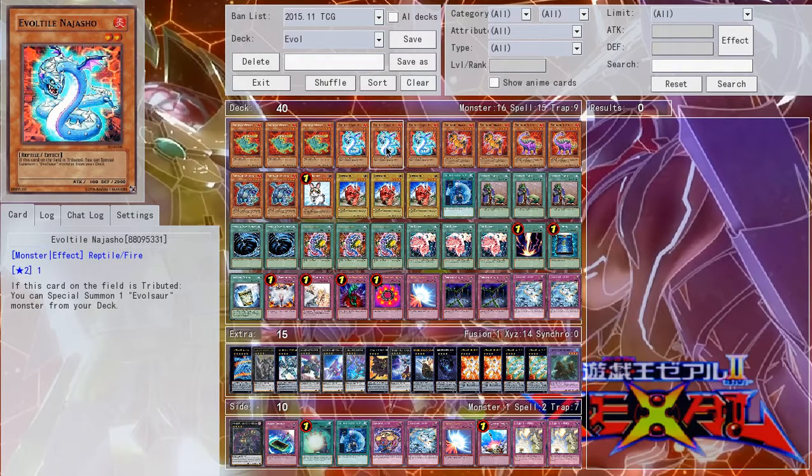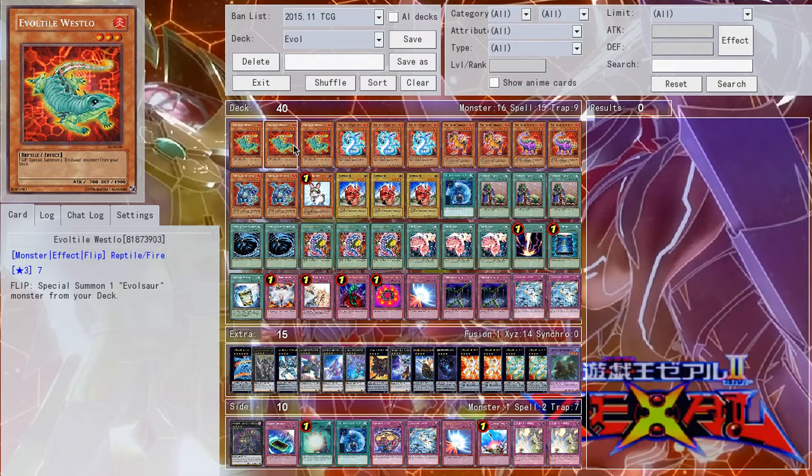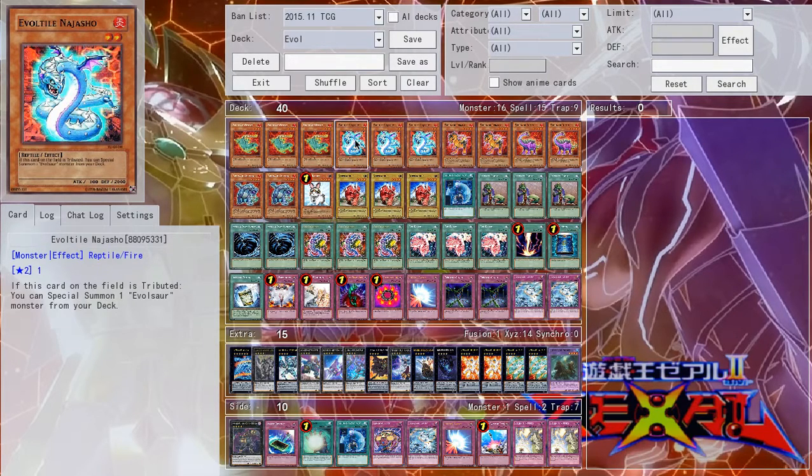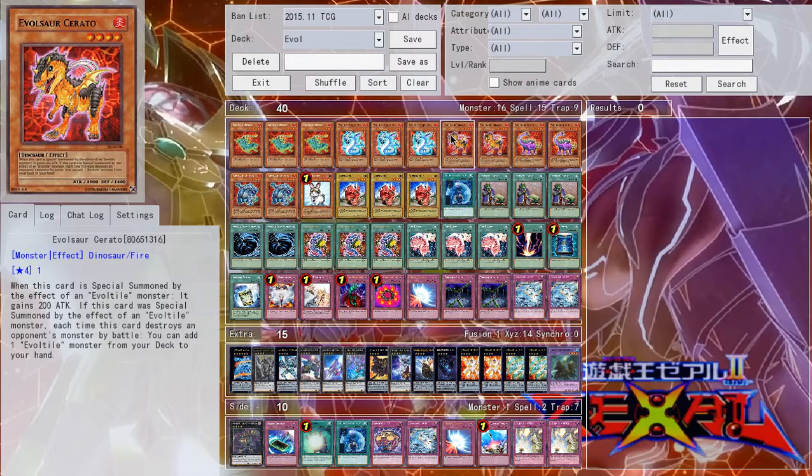His effect — you flip him and special summon an Evelsaur from the deck. The Evelsaurs have effects they gain when they're special summoned by an Evel Tile — it's just evolution, that was the concept of this deck. Serato gets the effect that he gains 200 attack, and he can add an Evel Tile from the deck to the hand if he kills a monster in battle. It's a really good effect. It's kind of annoying that it's battle phase-based, but it works well for OTKs and lets you add extra Westlows and Najashows.